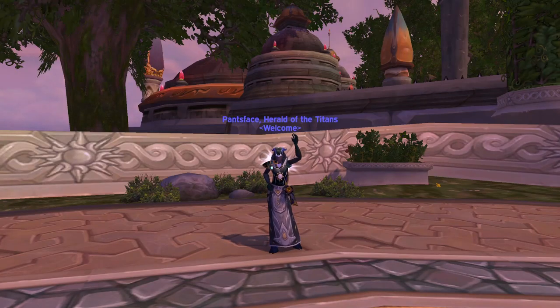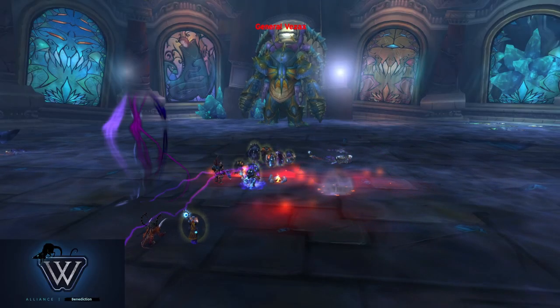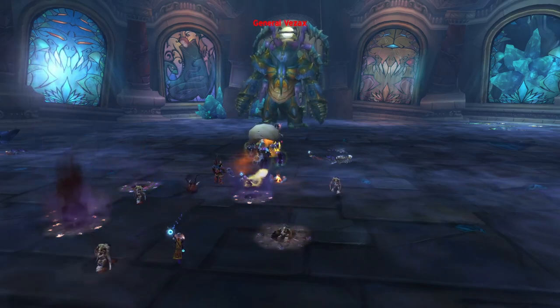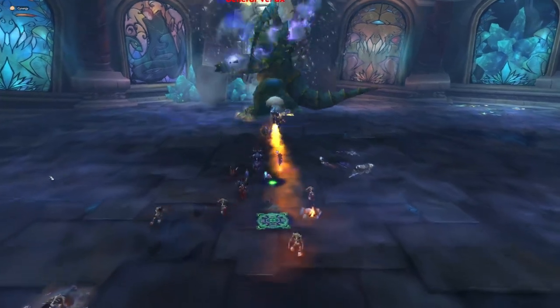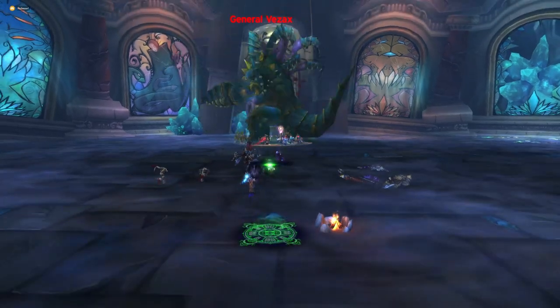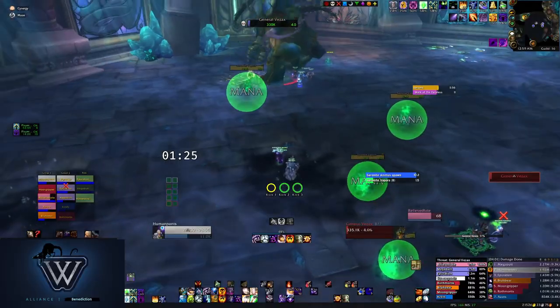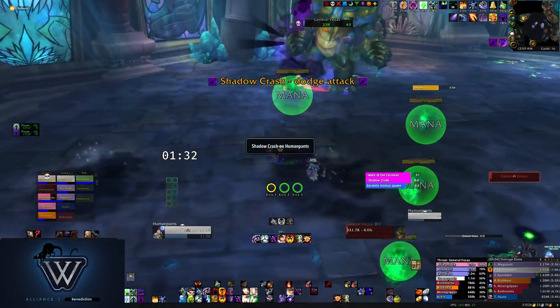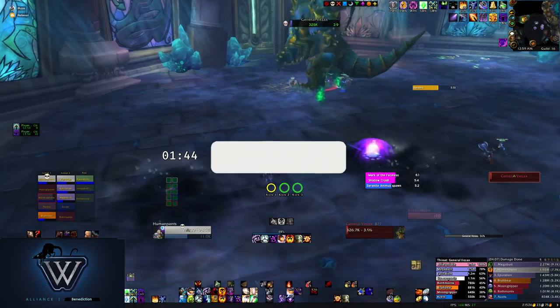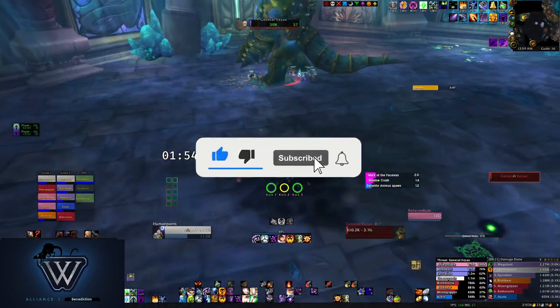Hello everybody, and welcome to another Pants Shadow Priest guide. Today we're going to talk about General Vesex, and I'll give you some tips and tricks that you can use as a Shadow Priest to improve your play and help your raid secure a Flare of the Heavens. I'm going to be talking primarily about Hard Mode, as it's almost exactly the same fight as regular, except you have to wait for the Serenite Animus to spawn at the end of the fight.